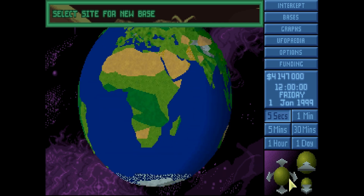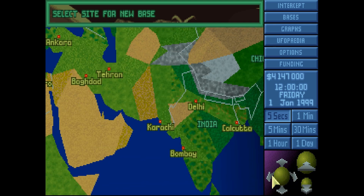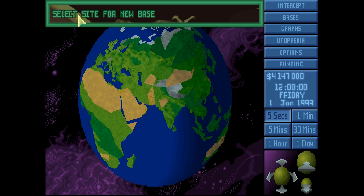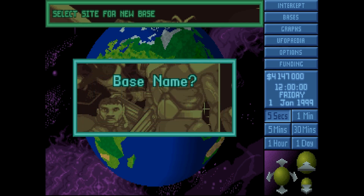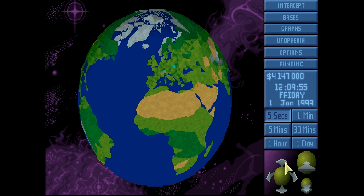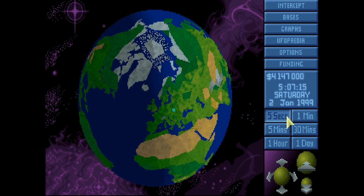Down here in the bottom right we can rotate our world around and zoom in and out. This is nice if you want to know where countries are. I believe some of these countries are incorrect because this game was made in 1927, and back then the borders were different. When you first start a game you'll have to select a site for a new base, so just click somewhere and you get to name it whatever you want. I usually name things after the country I make them in. Other options are naming them after fruits or vegetables. Over here we see a ton of buttons, but it's okay - you don't have to worry about what any of these do because I'm going to explain it. These time controls - 5 seconds, 1 minute, 5 minutes, 30 minutes, 1 hour, 1 day - control how fast time is going. You click this and time goes faster. So that's pretty fantastic.